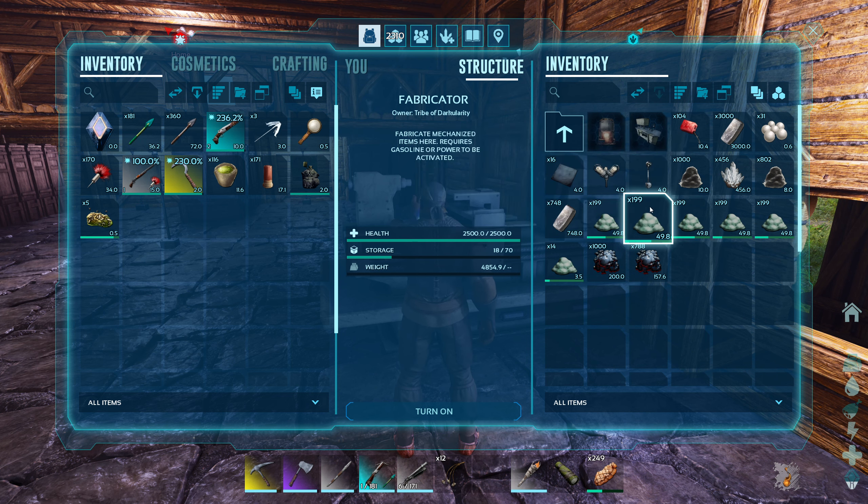First thing this episode: we're going to craft the industrial forge. I hope it's a little smaller than last time. We need another 550-ish metal, but our ankylosaurus is fully stocked to give us another 525 ingots.